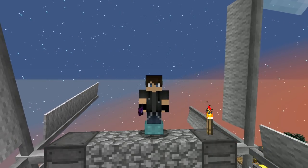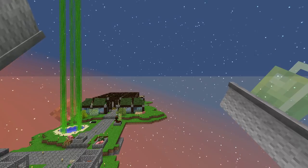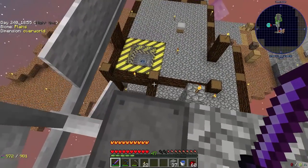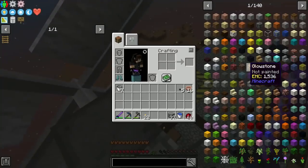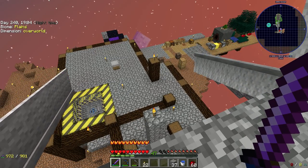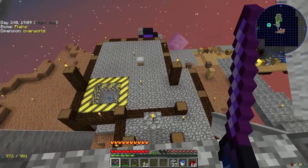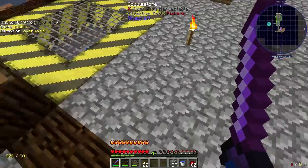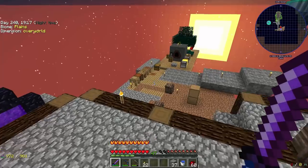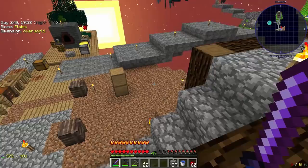Welcome back to Asgard and Project Ozone 3 copper mode. Since last episode I did set up a second wind turbine — we had most of the stuff already made, like the blocks, and we had one piece of wire left over. I did a bit of rearranging; you'll notice all this junk is starting to get moved, sorted, and situated to some degree.